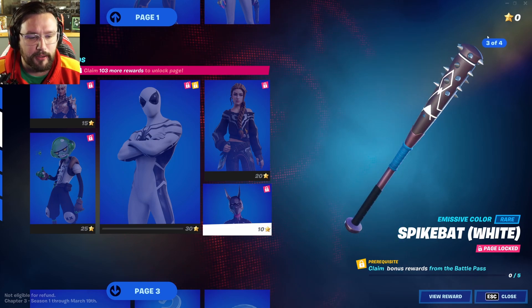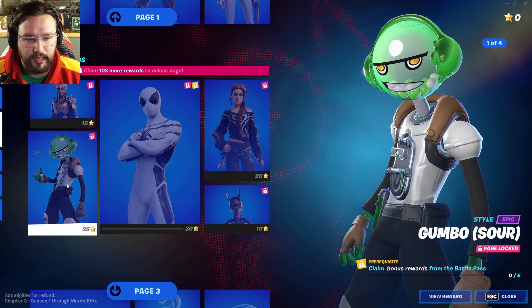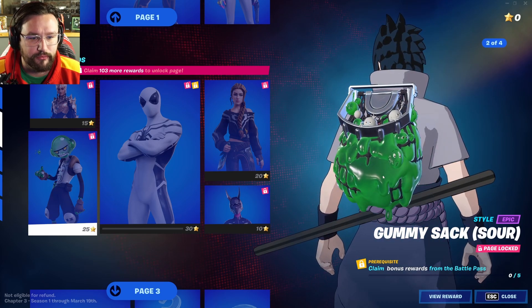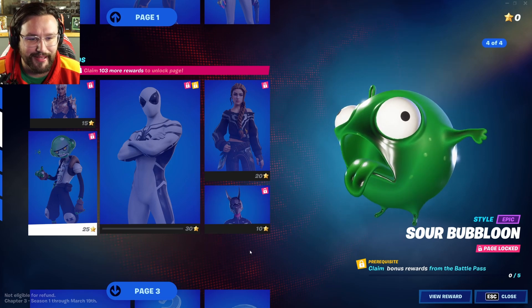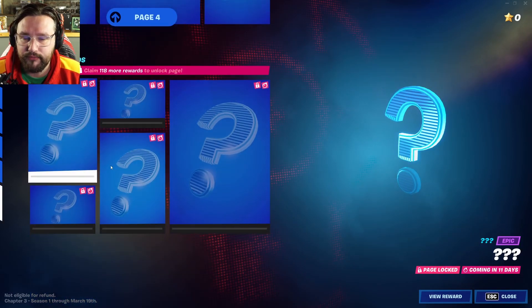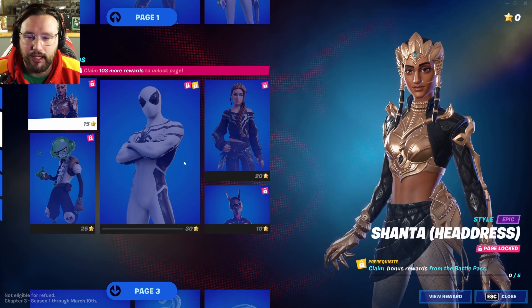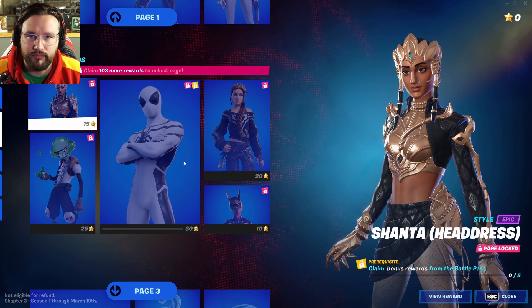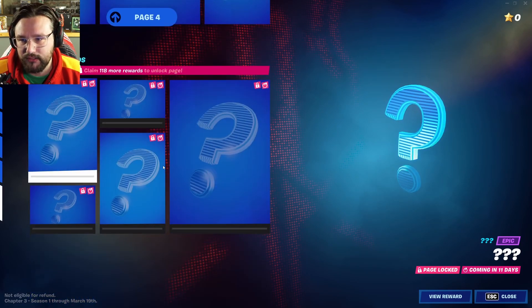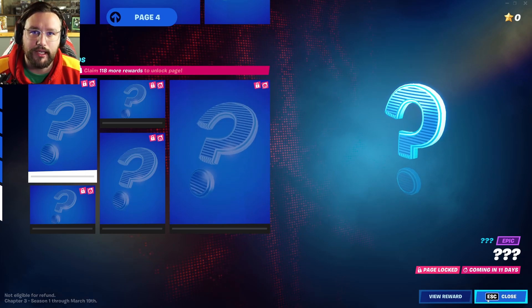There's a sour version of Gumbo with his back bling, hammer, and glider. Then more styles for Shanta — usually these are just color variations like pink, gold, or purple, which I'm not usually interested in. But at least there's more to unlock. To get everything, you usually have to hit level 200. And that's everything in the Battle Pass — thanks so much for watching!